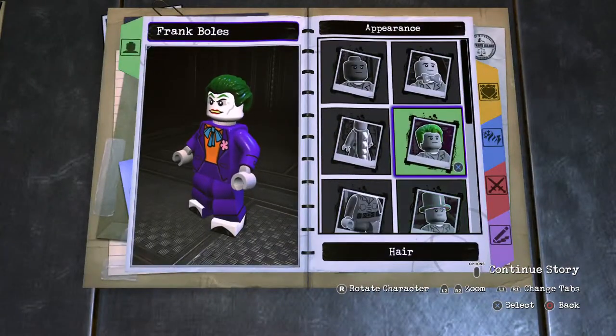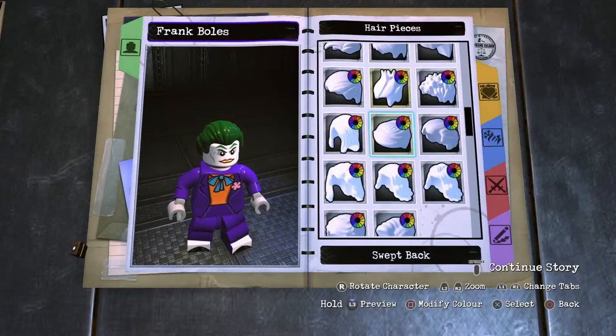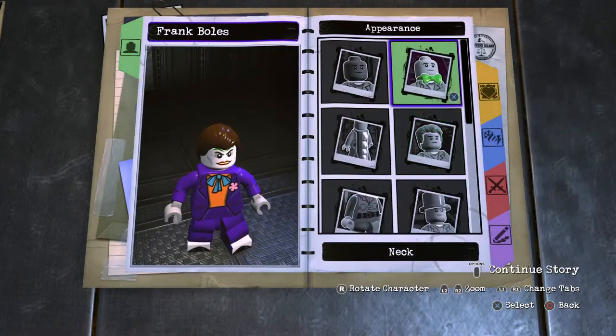Starting off with his hairstyle — as you can see in the thumbnail, it's his concept art look with blue gear, but in the game it's actually a more black color scheme, which suits him better for the Arkham tone. So we're going to use that. Scrolling to his hairstyle, select darkest brown.